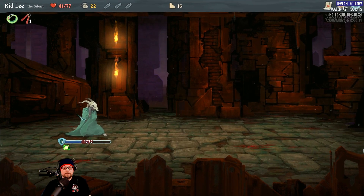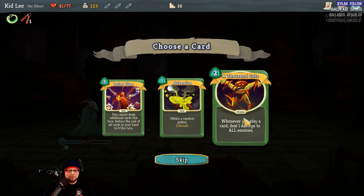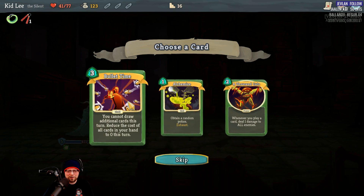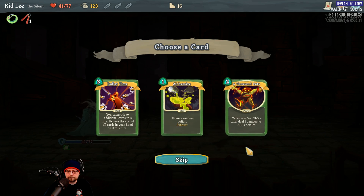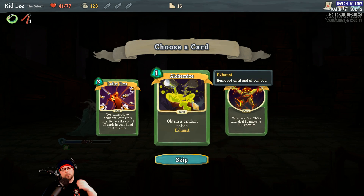That's one of those things where I haven't played this game enough to know — like, if we stack more poison on him it'll go up, but I don't necessarily know by how much. Bullet Time. Card reward: obtain a random poison card. Another option: whenever you play a card, deal one damage to all enemies — that's interesting. I don't like the exhaust option on this, but poisons are good. I guess that's what I'll take.